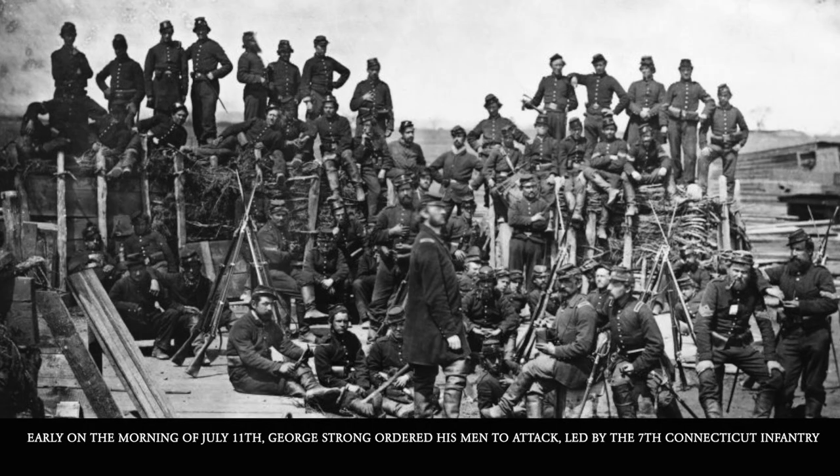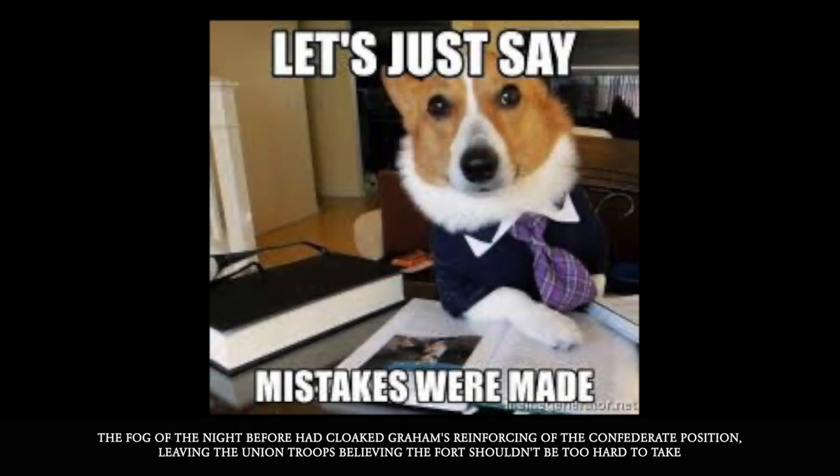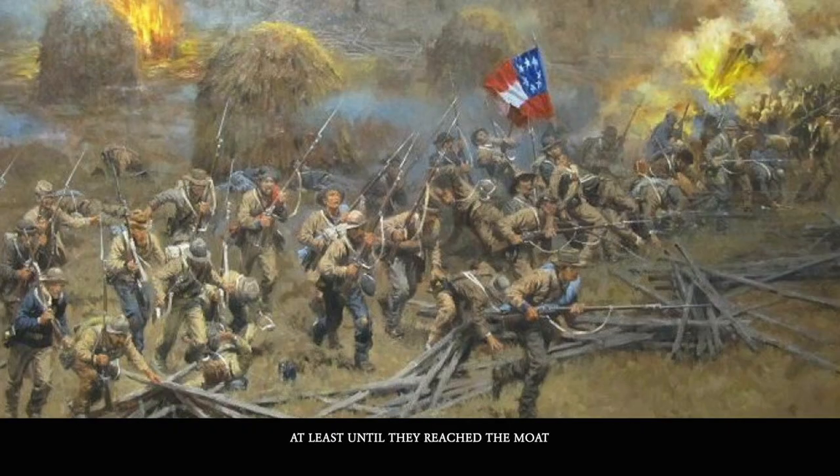Early in the morning of July 11th, George Strong ordered his men to attack, led by the 7th Connecticut Infantry. The fog of the night before had cloaked Graham's reinforcing of the Confederate positions, leaving the Union troops believing the fort shouldn't be too hard to take. As they pushed into the morning fog, they continued to believe it as they easily took some of the trenches and rifle pits — at least until they reached the moat.